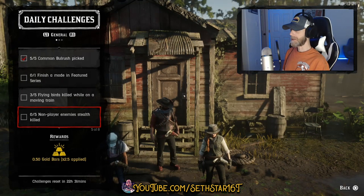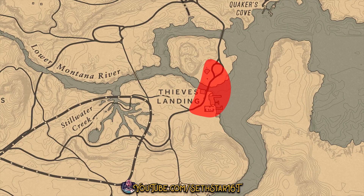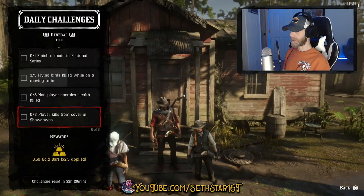Number four: non-player enemies stealth killed. Any red unaware NPCs will do. The easiest is to head to Thieves Landing and start taking out Del Lobos like a wild west ninja.